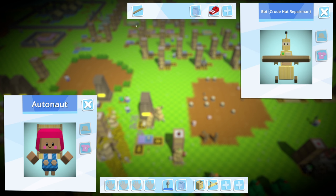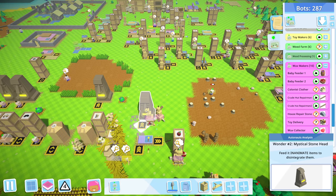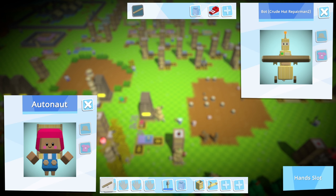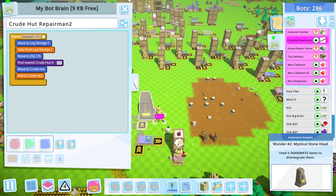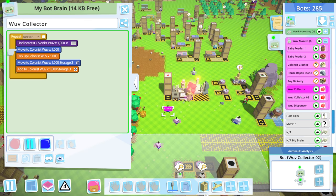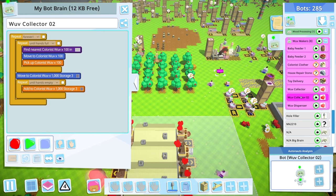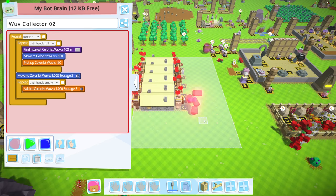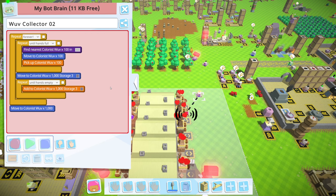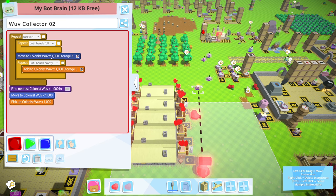I wish it would let you delete them with stuff in their hands. Like I know they have stuff in their hands, just let me delete them. It lets me delete them if they have a bot upgrade, but if they're holding a log apparently that breaks the rules. All right — wolf collector, wolf collector. That should be easy enough to switch over. We just swap this part out.